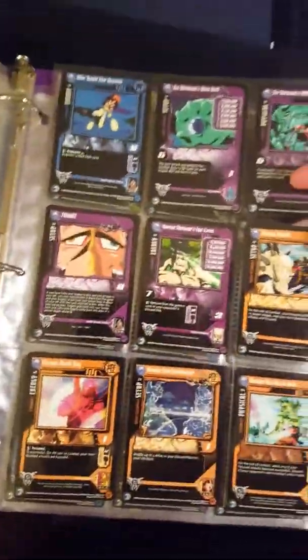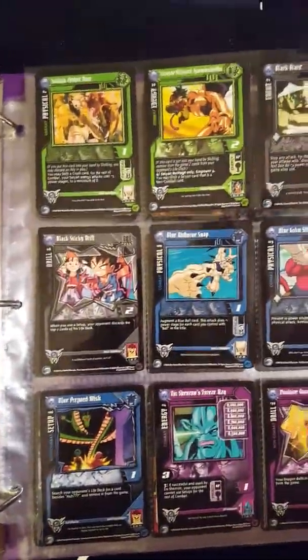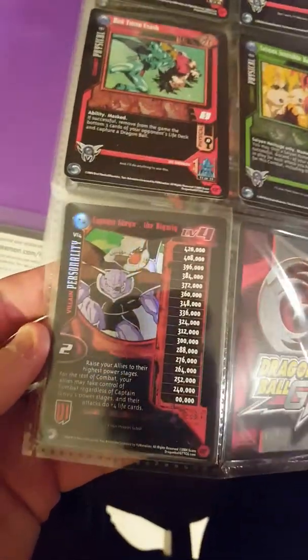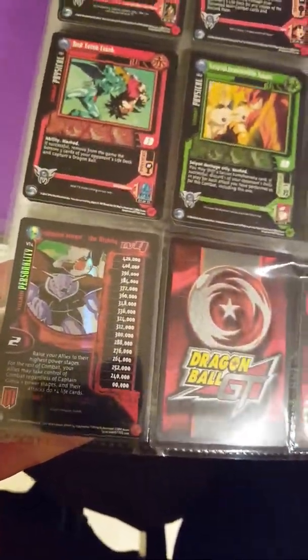I could have technically put that in my Vegeta collection but I couldn't stretch it that far. Still looking through — this Black Shenron. I forgot how much of the GT series I actually bought. Then the villain subset — Captain Ginyu, the big wig — it's a level 4 Captain Ginyu from the villain invasion subset.